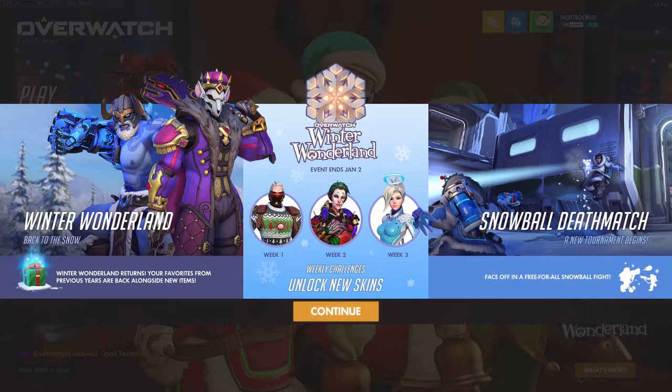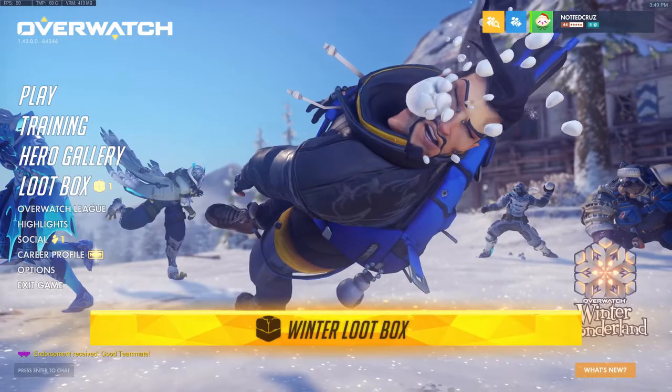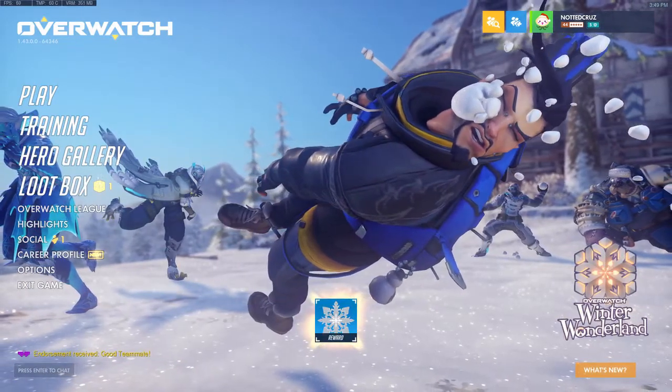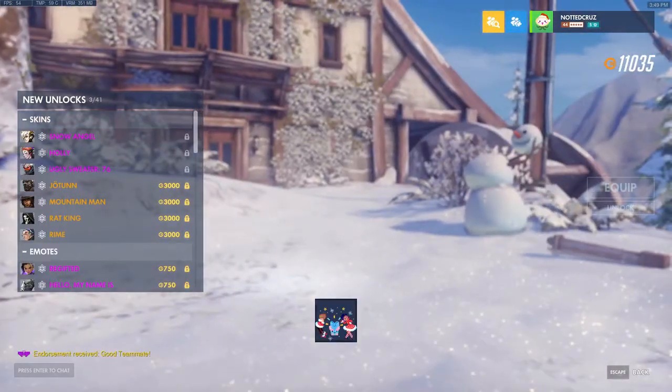You can see some of the stuff here. This is the screen you'll get when you first boot up the game. You can see I'm already in the holiday spirit — I got my Pachi Mary player icon. There's a loot box there at the end, and there's our new Winter Wonderland 2019 profile picture.